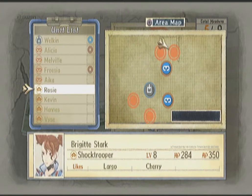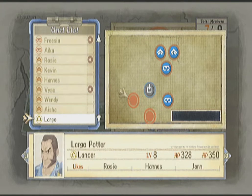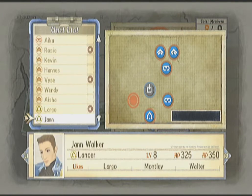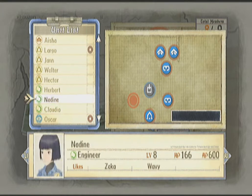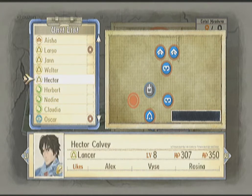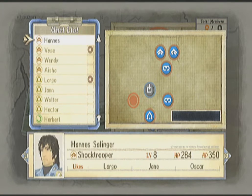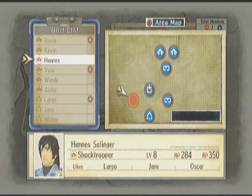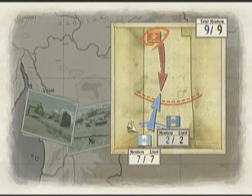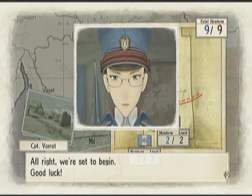For our main team, of course we want Alicia. We'll stick Frieza there, Rosie there, Vi there. Of course we want Largo for the action points. Now we've got one space left. I'm a little tempted to bring in an engineer, but we're not gonna need it for this mission the way I'm gonna play it. I feel safer bringing along another shock trooper just in case. Deploy — we're set to begin.